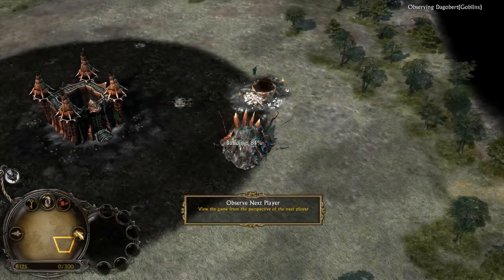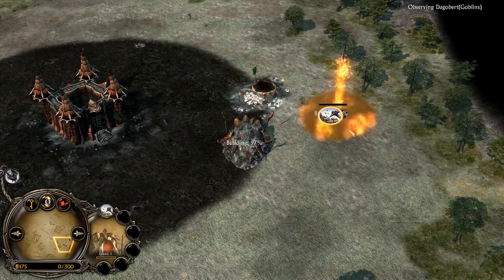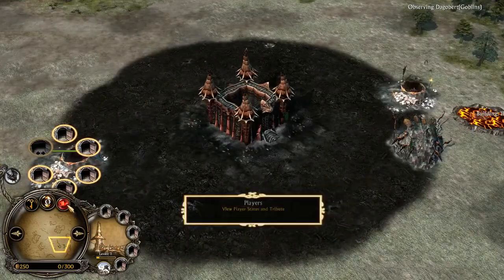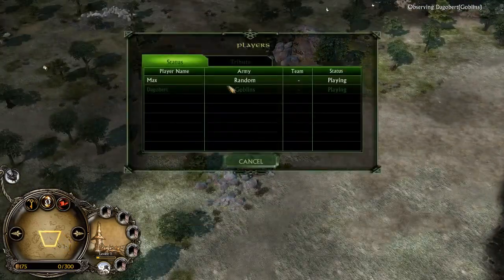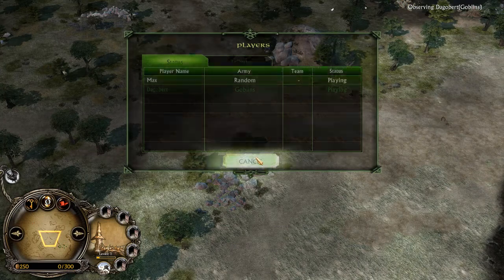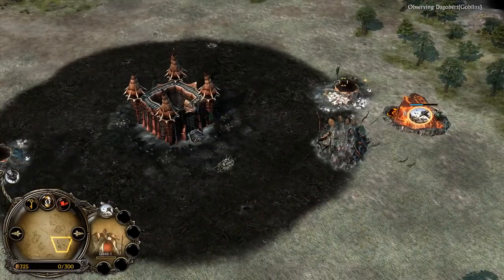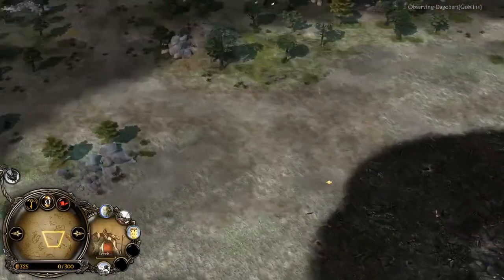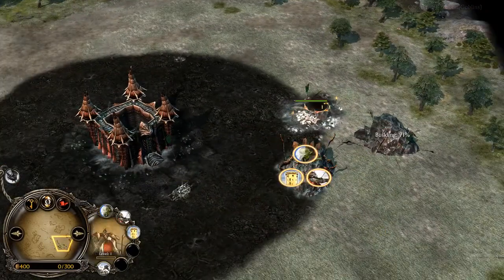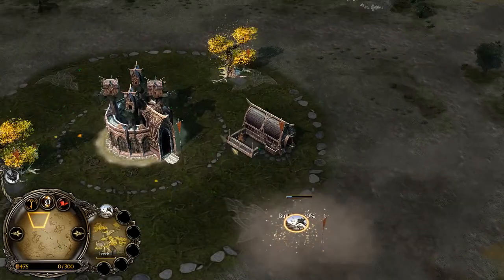Let's check what the players are doing. Dag is starting with Goblin Cave, followed by another Goblin Cave, and he does not scout his opponent. Let's check if the players chose their races. It seems Dag chose Goblins, but I cannot rely on it, because when I casted Elite Cryptic gameplay, he said he was random as well as his opponent. So I will not rely on it.